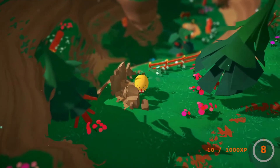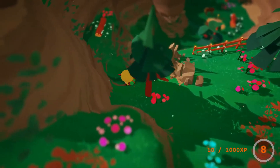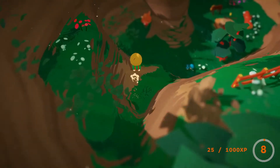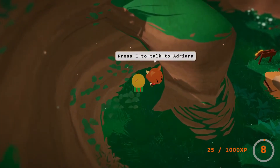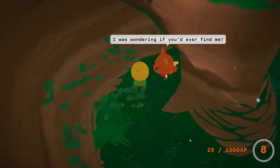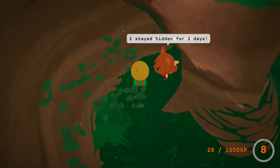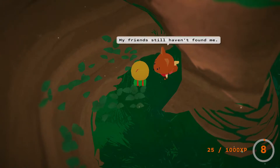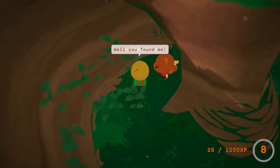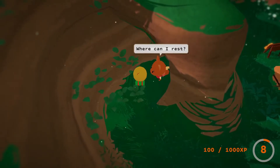I see a coin bouncing around, and a log. Come on, Flint, work with me! Adriana — you found me! The hide and seek quest! It wasn't easy — I was wondering if you'd ever find me. I forgot I was looking for you. Last time I played, I stayed hidden for two days! My friends still haven't found me — actually, I can't find them either. You completed a quest: hide and seek. I'm exhausted. Where can I rest?